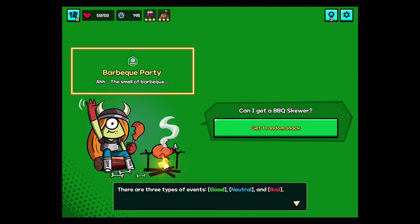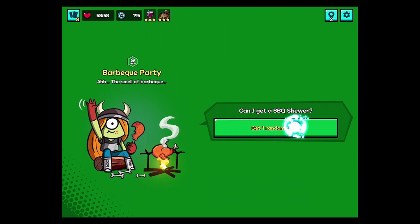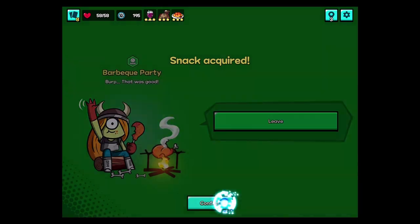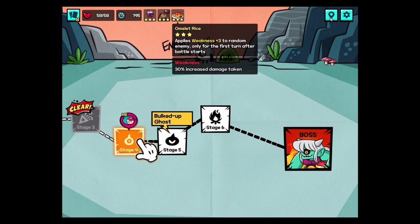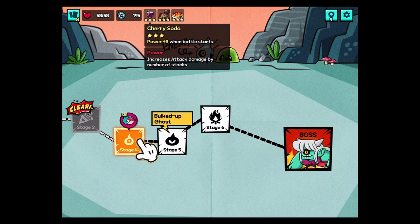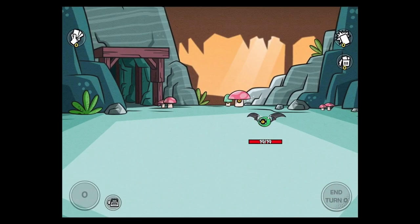Three types of events: good, neutral, and bad. Let's go with a good event. The smell of barbecue — get a random snack. Omelette rice, or om-rice. We can deal three to random enemy, only for the first turn. So food is kind of like relics. I've got the omelette rice. Did it replace the one-star food to get the soba noodle? It looks like it did. So buying another food means you're replacing the one you just got, as far as I can tell.